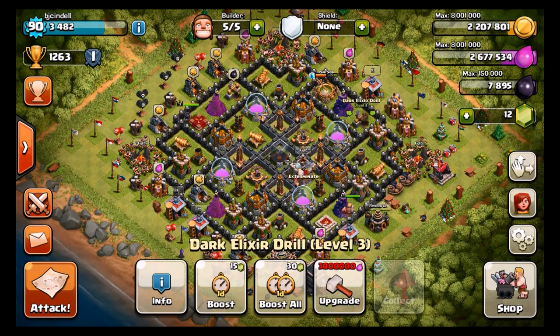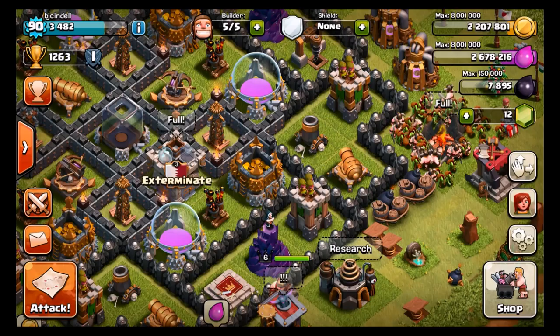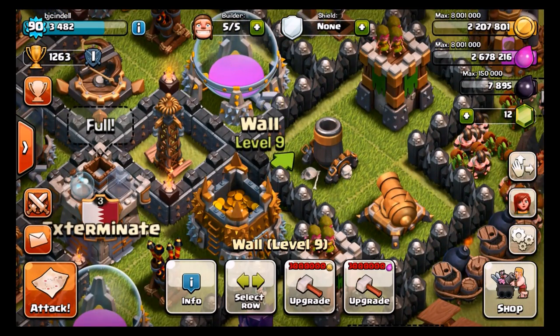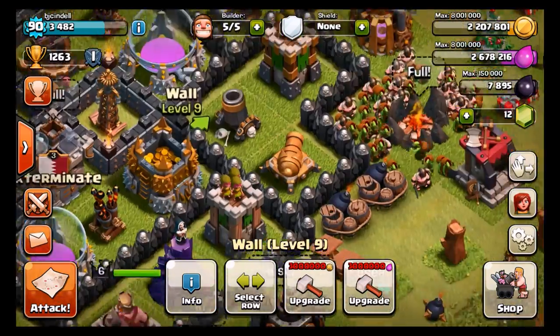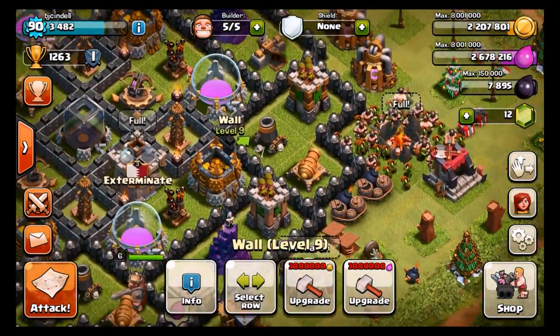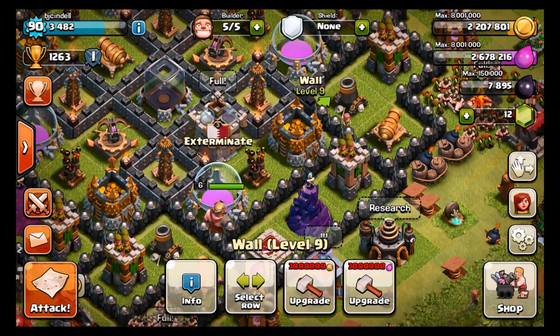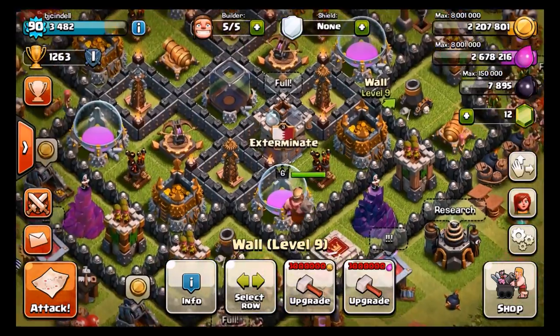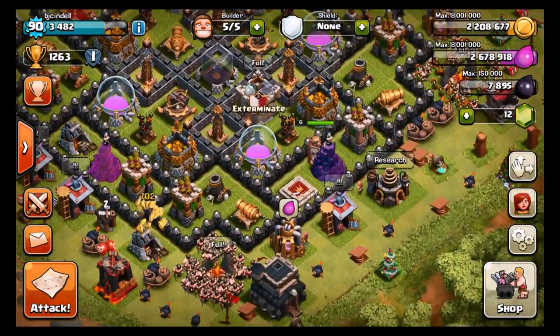Hey guys, Brian here with another Clash of Clans video. Today we have another episode of Road to Max Town Hall Level 9. We haven't made much progress since the last one — I only have these two little extra walls here. I was in London for that little time lapse. So we're going to be going for 3 million gold as well as 3 million elixir today. Our dark elixir has been replenishing slowly; we're only at 7,800, which isn't too good, but I'm going to be grinding really hard to get this Town Hall Level 9 done.